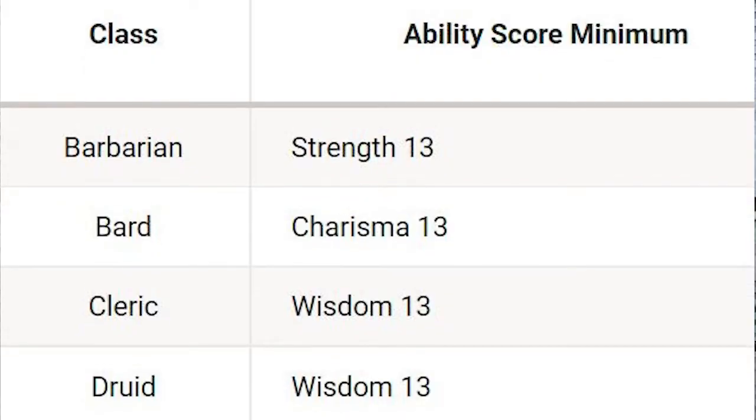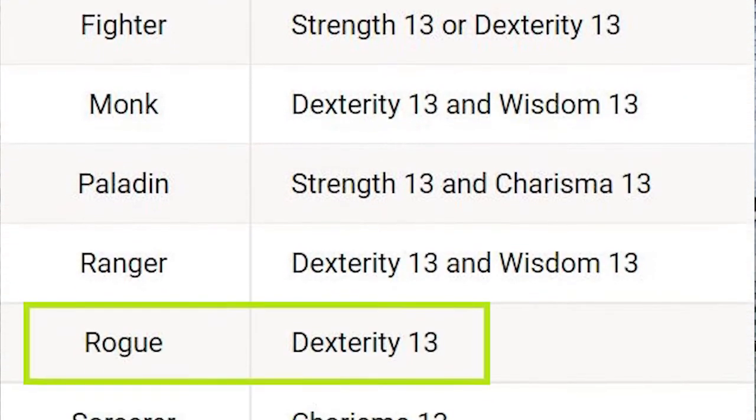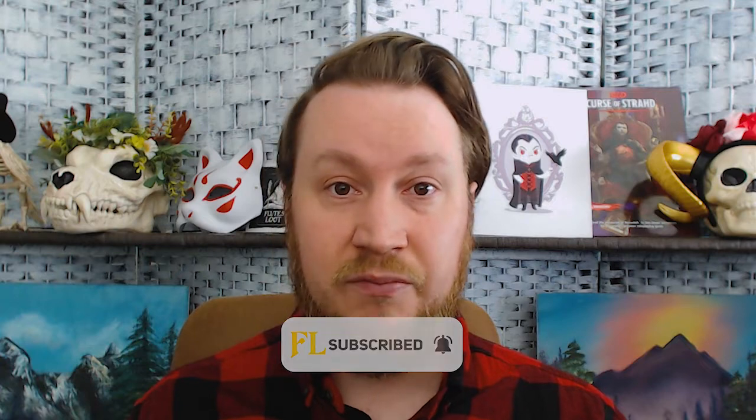While multi-classing with other classes, you'll have to consult the multi-classing stat table to see what stats you need in those classes. Not all of these concepts are based on optimizations — I think there's a lot of content on the internet for optimizing multi-classing as a rogue. I want to talk about some cool synergies and some optimal multi-classes, but also just some that sound fun, so if you're someone who isn't as interested in the numbers and just wants to combine some cool abilities or themes, you will find some of my concepts tempting.